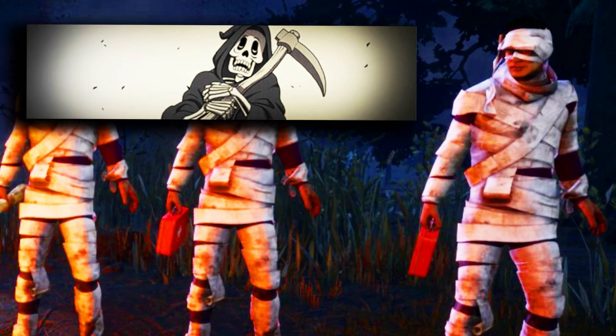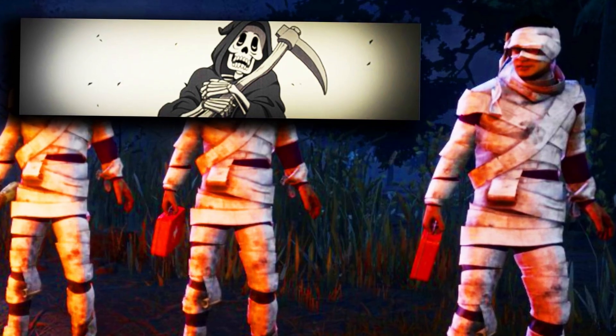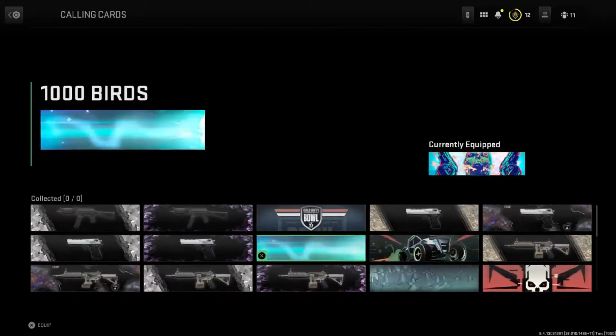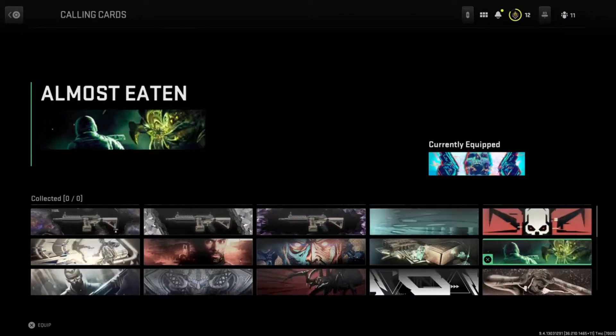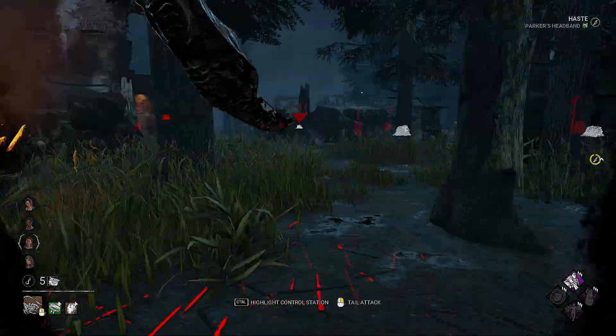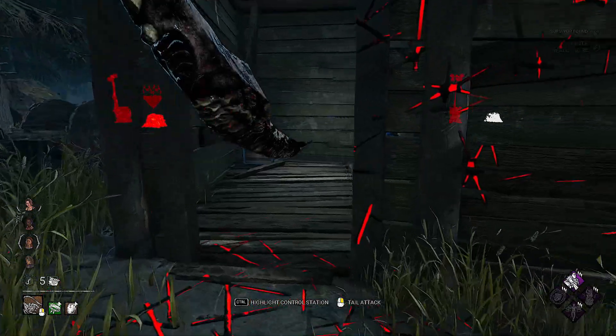Player cards are going to be officially introduced into Dead by Daylight soon, and this is going to change the entire landscape. But what exactly are player cards? You may have seen these in other games, specifically in first-person shooters. These are general cards that take the form of stylistic backgrounds that can appear with or without text in a player's nameplate when the player name is shown in-game. These player cards are often paired with emblems, and this is a way that an individual player can showcase whatever they really want to feature to the world.